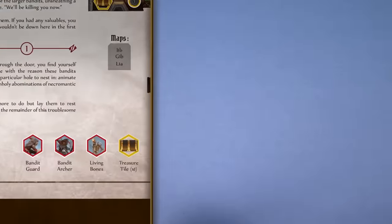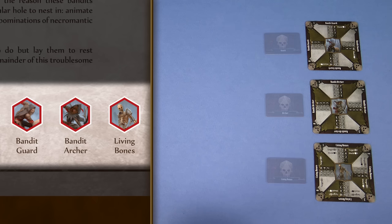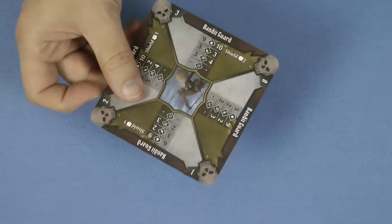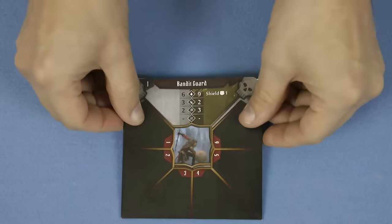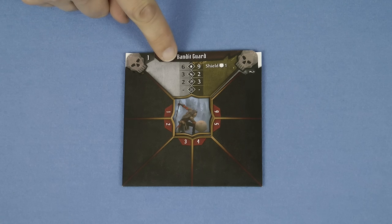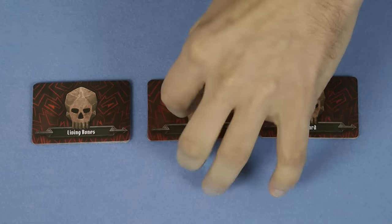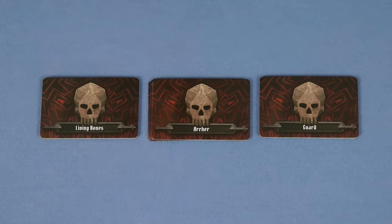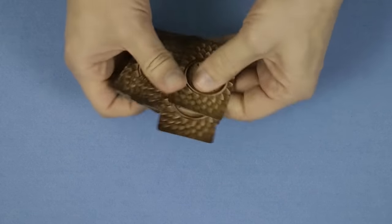Check to see what enemies you'll be fighting in this scenario and gather the required components. For each monster type take the monster stat cards, the ability cards and the standees. For each type of enemy take the monster stat card and rotate it to the right level, and insert it into one of the sleeves. This shows all the stats for the normal monster on the left and the elite monster on the right. On the sleeve itself is space to track the amount of damage that has been dealt to each monster. Shuffle each of the decks of ability cards and place them nearby. This scenario uses guards, archers and living bones. The monsters collectively share an attack modifier deck, which is comprised of the same 20 fixed cards that the characters start with. This deck is shuffled and placed on the table.